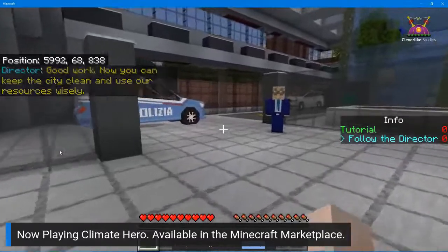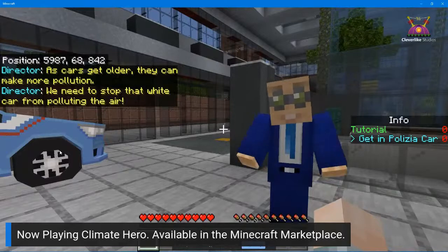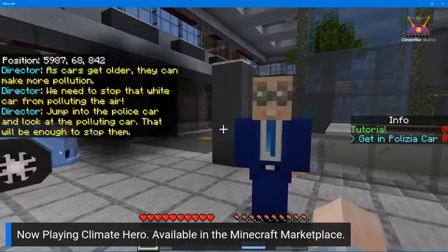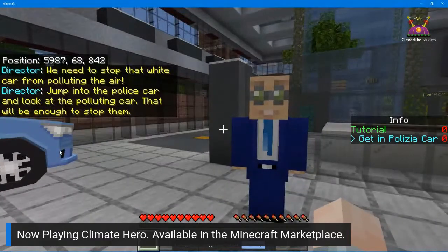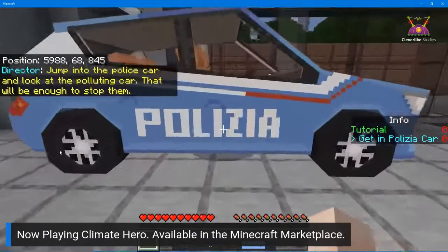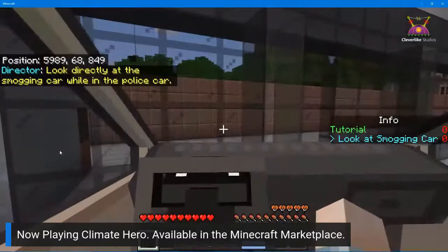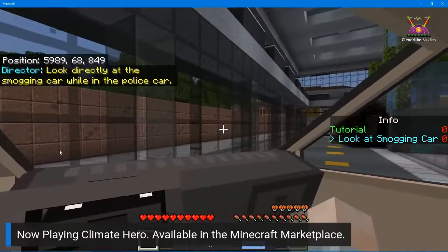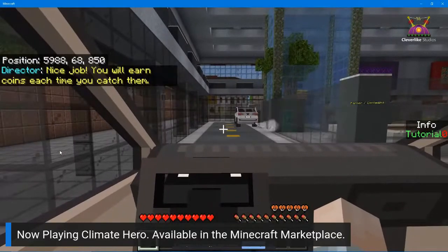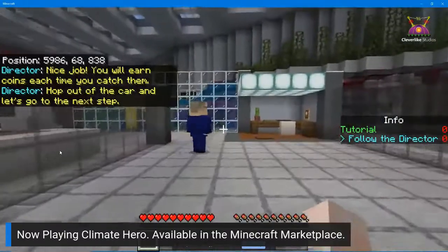I'm using right-click when I have those items to interact with the trash can and earn coins. Cars get older and can make more pollution. We need to stop that white car from polluting the air — jump into that police car and look at the polluting car, that will be enough to stop them. You have to be in the police car and looking directly at the smogging car to earn coins.